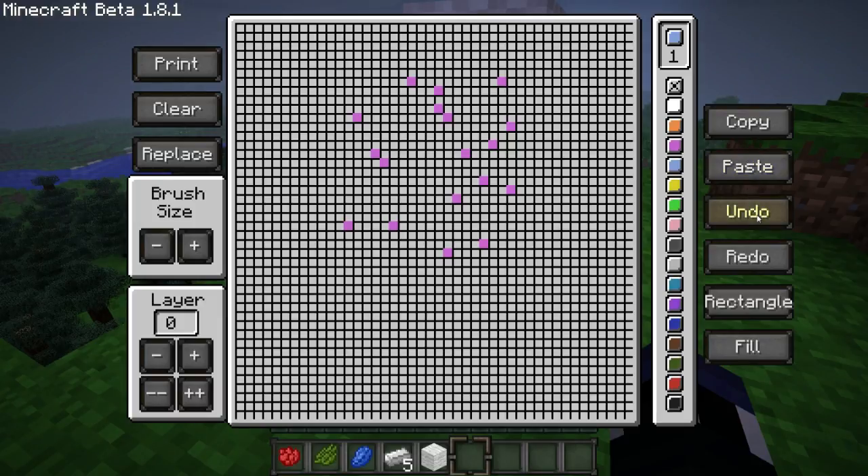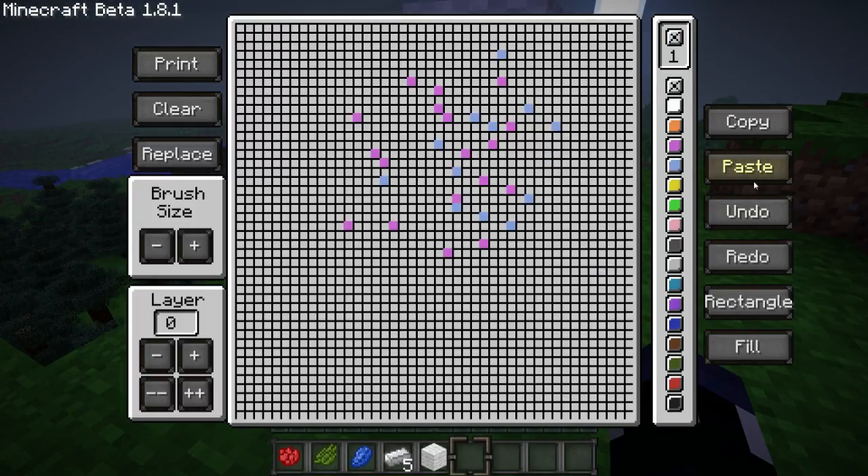Really quite simple. And the undo and redo features are exactly what you would expect — they allow you to undo and redo various things that you've done. So if you place the wrong block, you don't need to go back to the transparent block to erase it; you can just hit the undo button or the redo button, whatever feels appropriate.